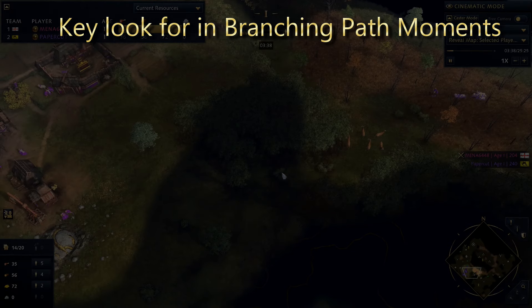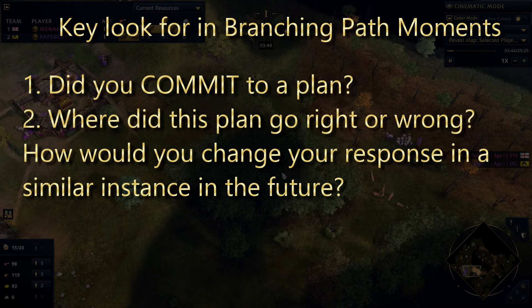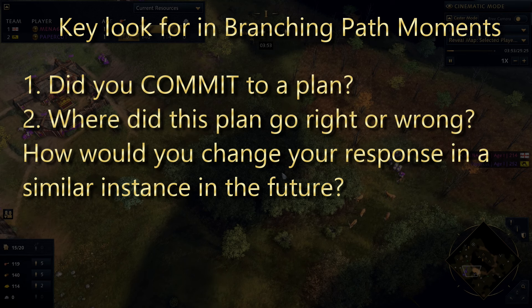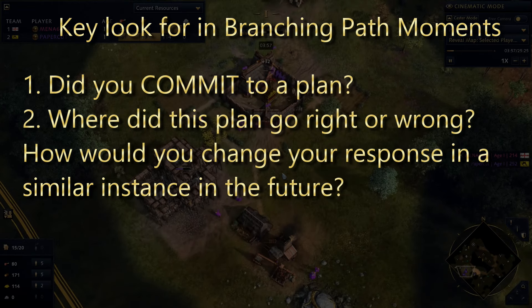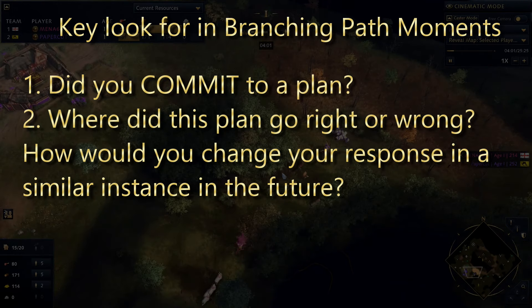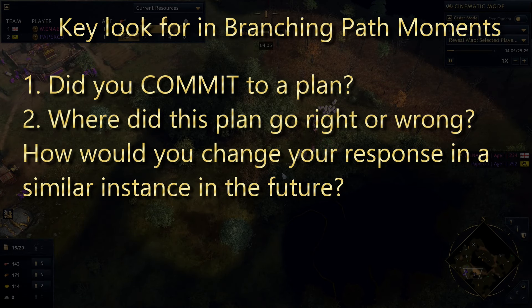The key to look for in a branching path moment is: did you commit to a plan? Often the biggest issue I see is someone doing two things badly. They see a second TC, and they build some units and also kind of go castle, putting them overall behind. They don't have enough units to stop the second TC, and then they're slow to castle and not getting the advantage going to castle would give them. It is always better to go all in on your decision and commit to it to see the results. If you committed to a plan, where did it either go wrong or right? Did your opponent do something unexpected, and in the future, how would you react differently?